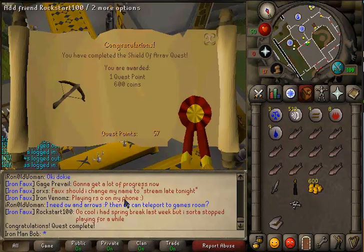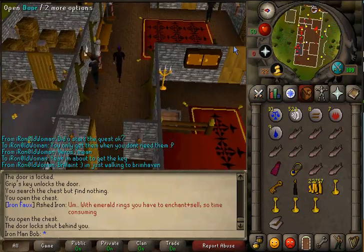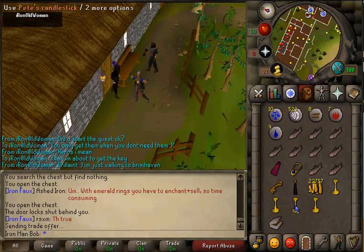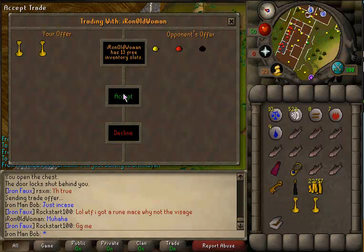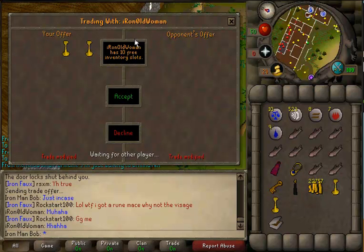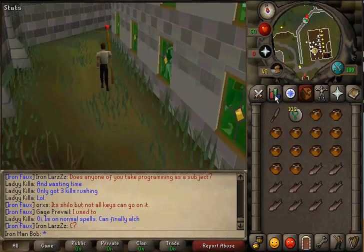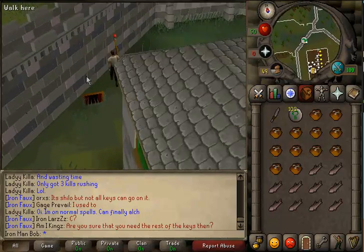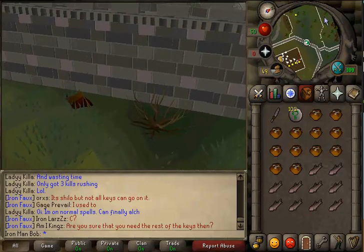Quest completed — 1 quest point and 600 coins. Now let's go do that part of Heroes and then we'll be done with it. About to trade my friend the 2 candlesticks; you really only need one but I got another just in case. Giving him 2 of those. Sweet deal — now we got Heroes pretty much sorted out. That's the only quest I can trade in, including Shield of Arrav, which you needed for that quest. I will never trade anyone ever again. And just so you know, that was not breaking the rules — I had to do it for the quest.